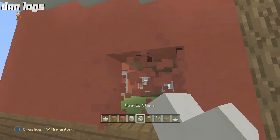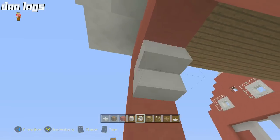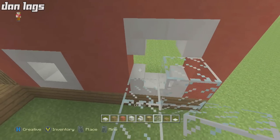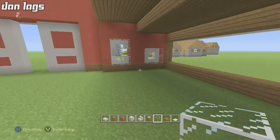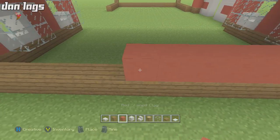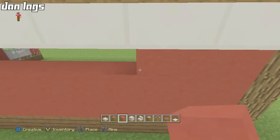Copy what you've done on this side to the other side. Once you finish this side, I'll cut the video and do the other side, then we'll continue on to the back of the barn. Same thing — add glass on the other side. On the back wall, just fill it in with some red stained clay, running it across and down to connect it.